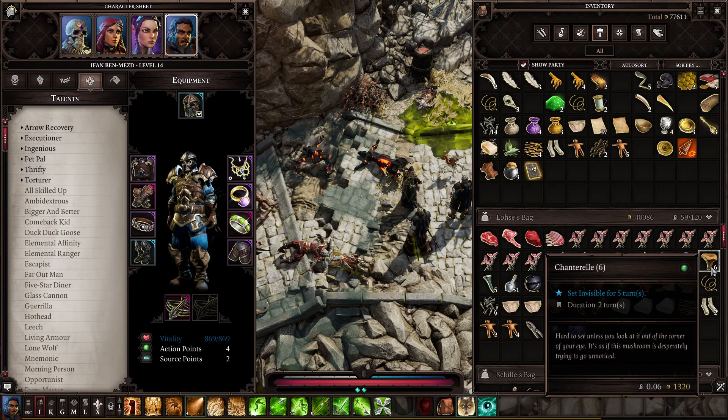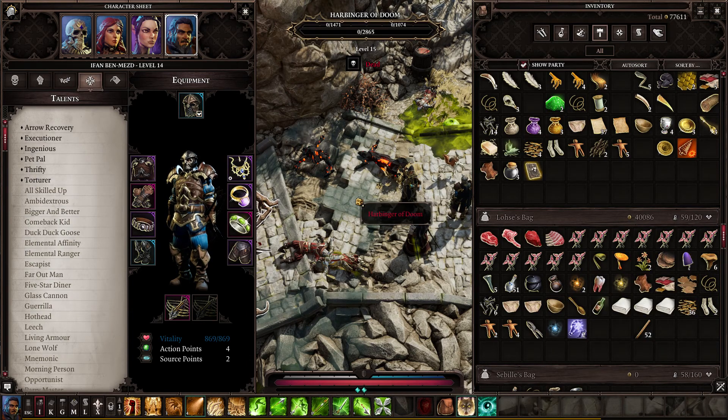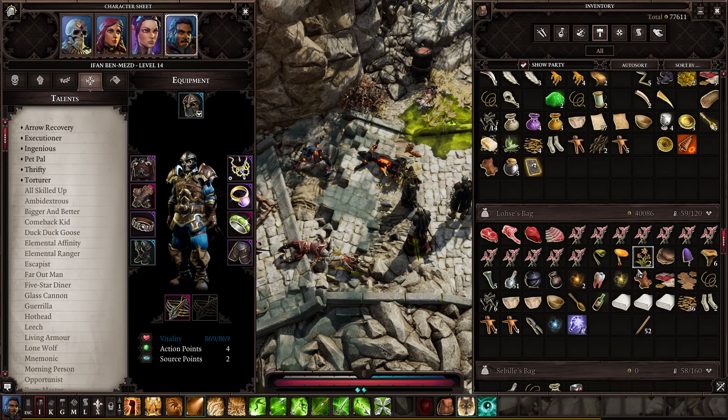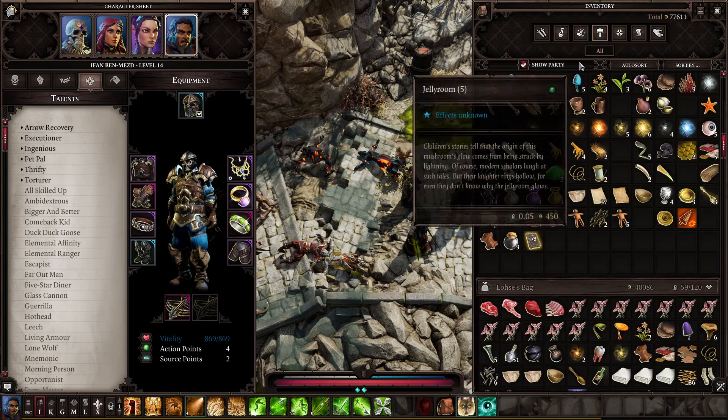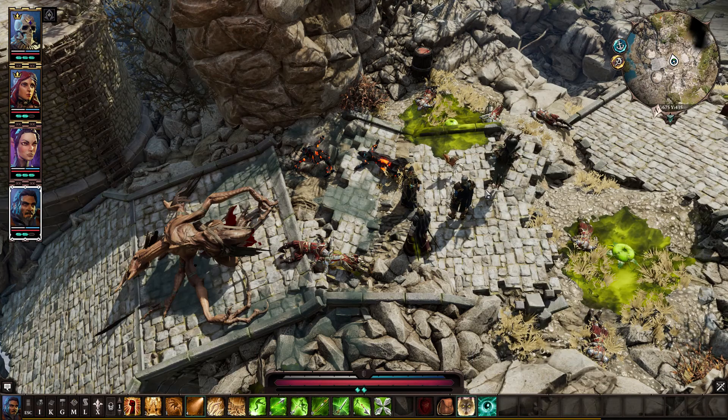You can use that to go invisible, then delay your turn. Even though they're not entangled, they still won't move because they don't know where you are — you would still need the rest of your party sneaking. So you wouldn't need to use entangle at all. You could start off by going invisible and delaying your turn — an invisibility potion works just as well. Then have Losa, or anybody, stun them all, shock them all, or freeze them all. Chain lightning and superconductor work really well because enemies can be spread out and you still hit all of them.